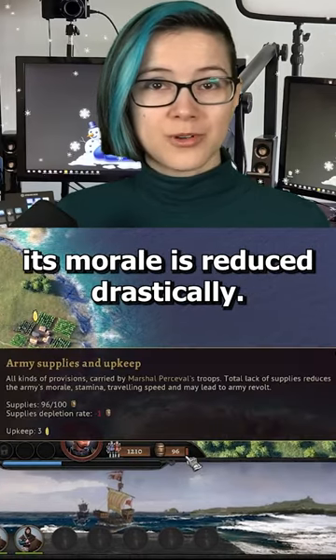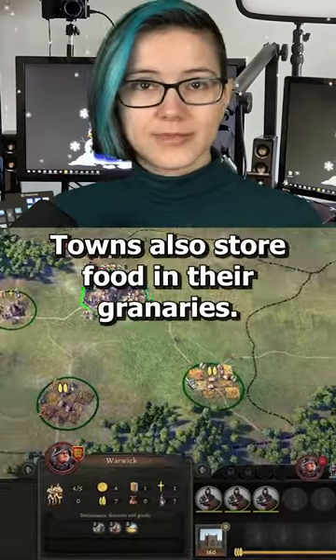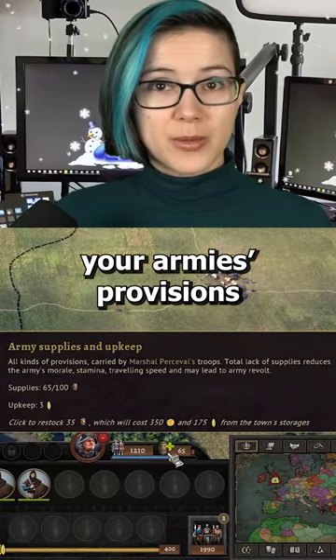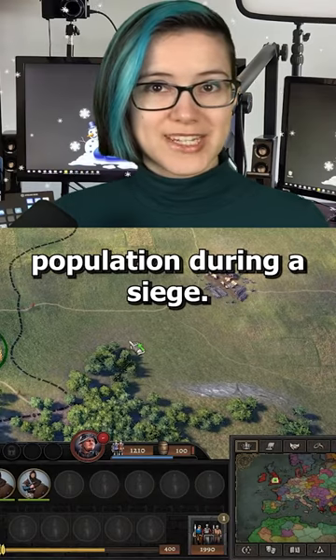While the army has no food left, its morale is reduced drastically. Towns also store food in their granaries, which is used to replenish your army's provisions and to supply the town's population during a siege.